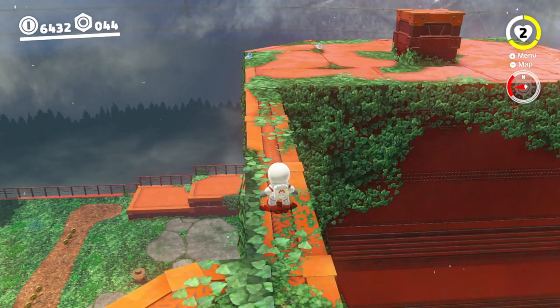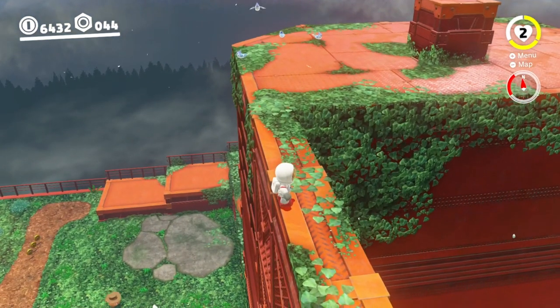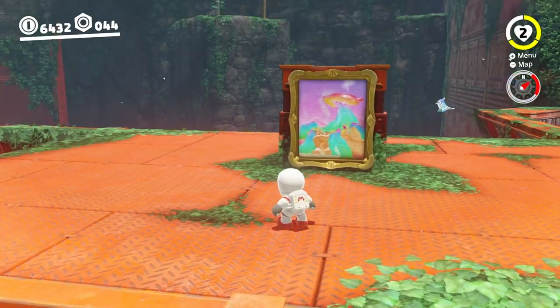If you're not too familiar with the cappy jump, it is B, then Y, then hold L, and then press Y again. It's a bit tricky but once you've practiced it, it will come in handy a lot in this game.